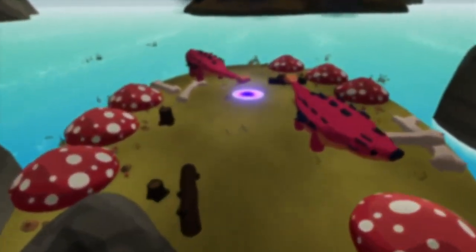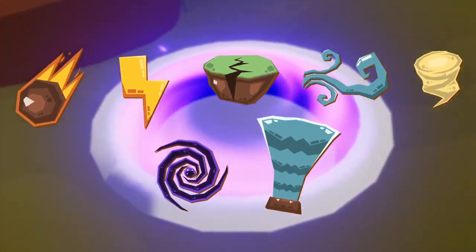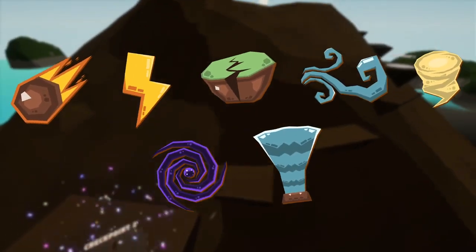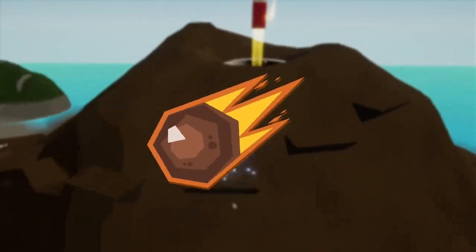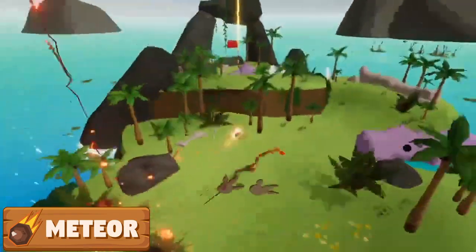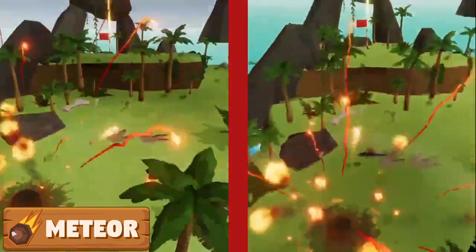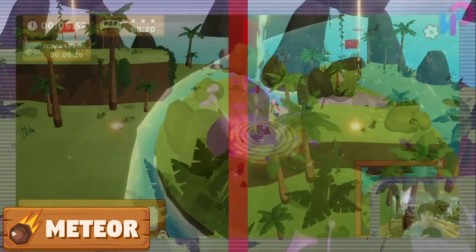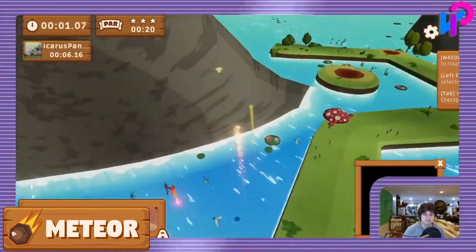The first and most important thing you need to know about Disaster Golf are the disasters themselves, as these are what you will be using in order to move the ball around the green. Let's start with an old classic, the meteor. Using the meteor will launch the ball across the green, but depending on where the meteor lands, its launch angle can vary. Meteor is a great option for a starting smack on a hole.